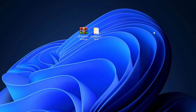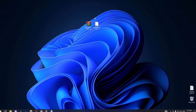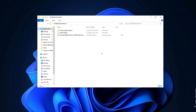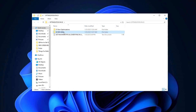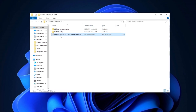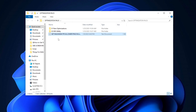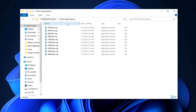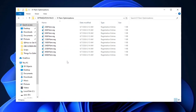In the next step, you need to download the pack using the link provided in the description box — simply visit my website to download it. Once the download is complete, extract the RAR file to your desktop and open the folder. Inside, you'll find several folders including RAM Optimizations, MSI Utility, and a text file named 'Get Maximum FPS and Lower Ping in Any Game'. Start by opening the RAM Optimizations folder and execute the appropriate registry tweak based on your PC specifications.